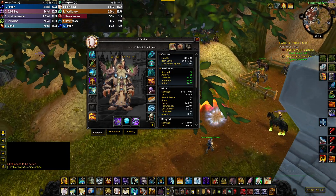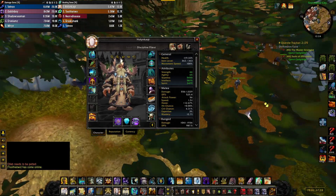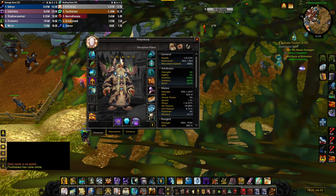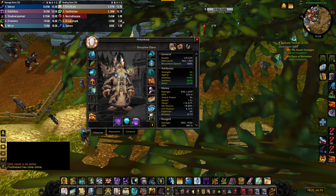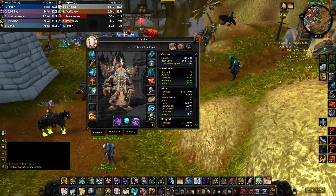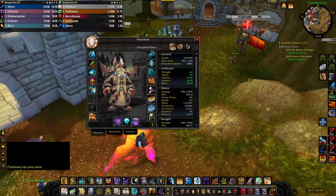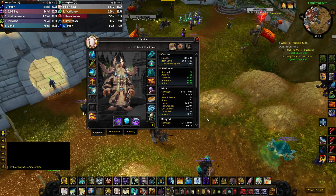I wouldn't worry too much about choosing between items, because very rarely do you have multiple items for the same slot. Your stats will mostly be dictated by the items you are getting. But I would prioritize Spirit and Haste, and you will get Mastery and Crit passively from items.